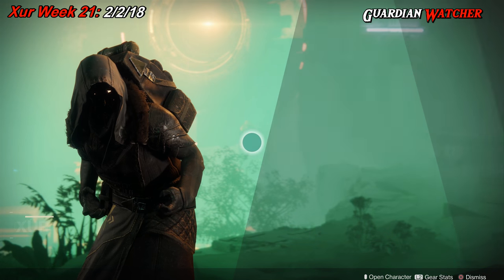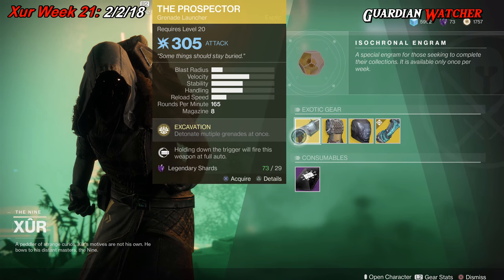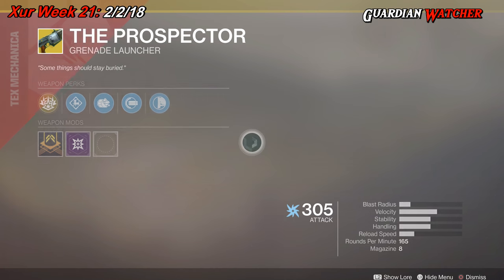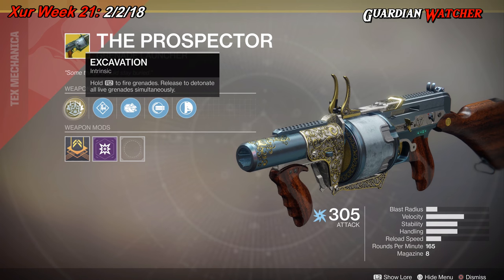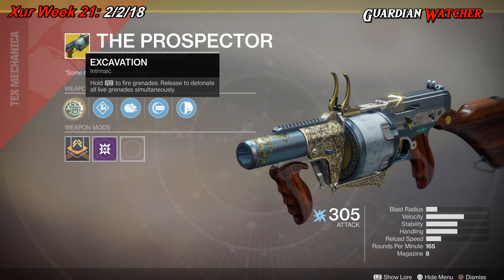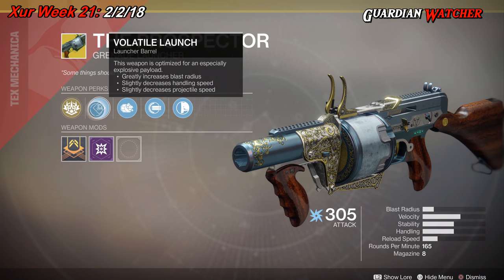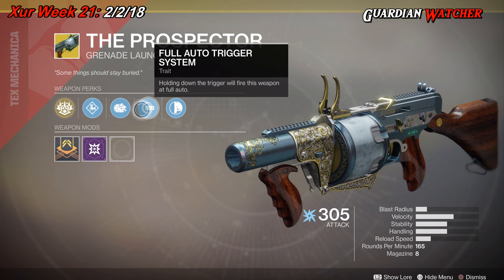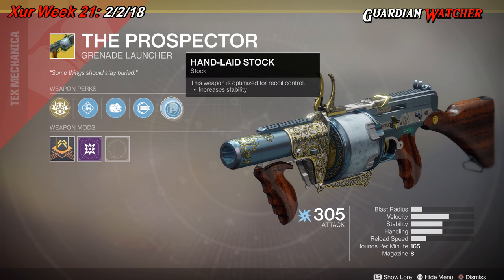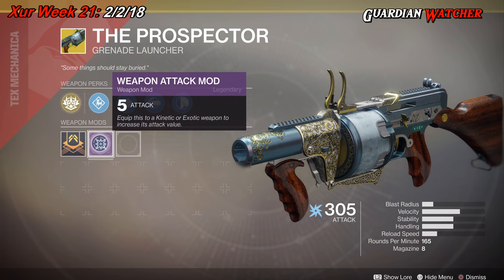Like always, we are going to start with the left-hand side. The weapon of the week is the Prospector, which is an arc grenade launcher. The intrinsic perk is Excavation — hold R2 to detonate all live grenades simultaneously. Then we have Volatile Launch, Augmented Drum, Full Auto Trigger System, which lets you fire in full auto, and Handlaid Stock.